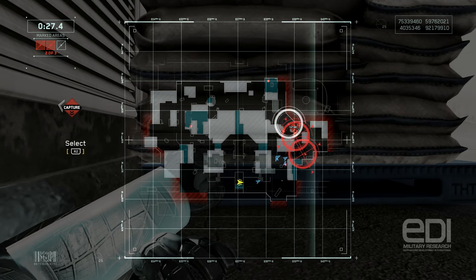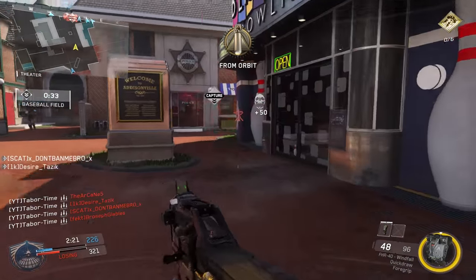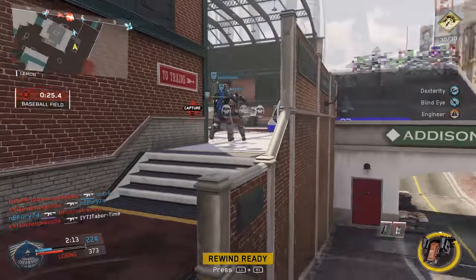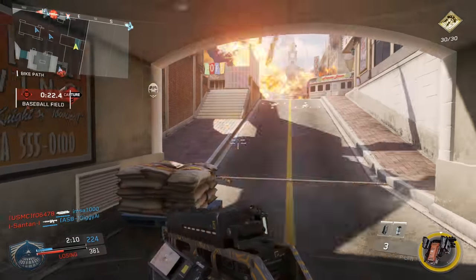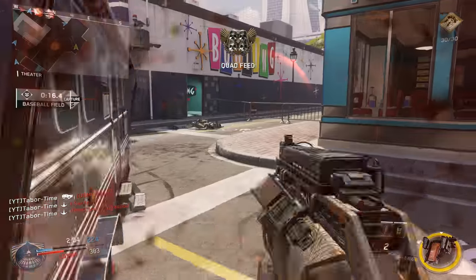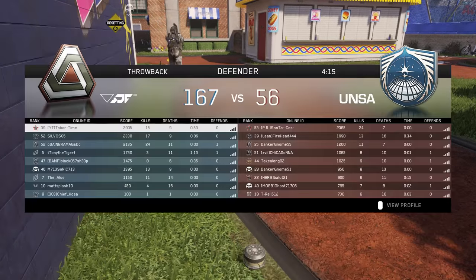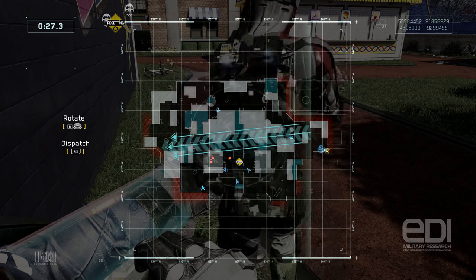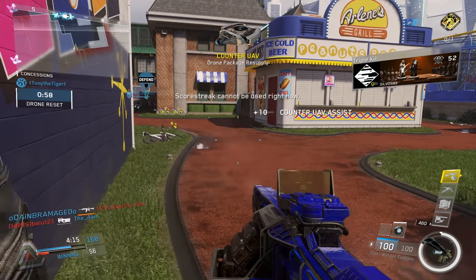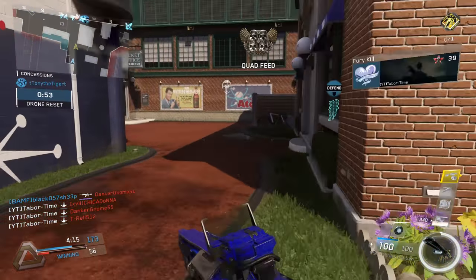If Drop Zone is available when you're attempting this challenge, it's also an extremely great mode for Scorcher triple kills. The issue is, of course, that you can't control what streaks you obtain since you can't run any on your own. Should you get the Scorchers though, you can absolutely light up the entire enemy team as they sit on the Drop Zone. Domination is great for getting Scorcher triple kills, but you can take that a step even further by playing Ground War. More enemies equals more opportunity for triple kills. I had already completed the challenge prior to even attempting Ground War, but it made me instantly regret not doing so prior. I was getting triple and quad feeds left and right with the Scorchers, and if Domination came up in the rotation, it made it even easier.